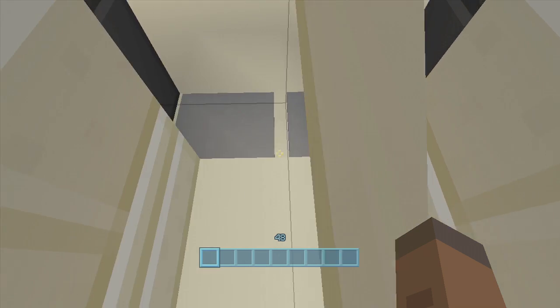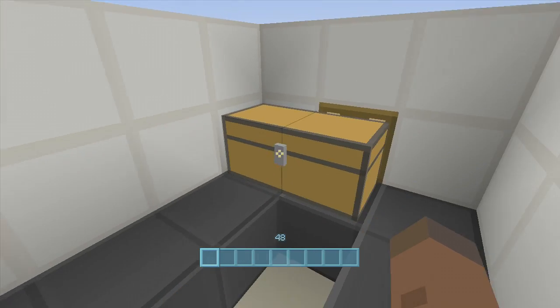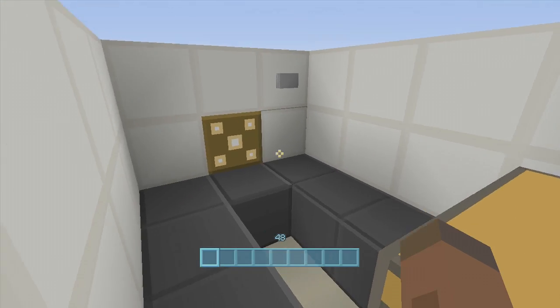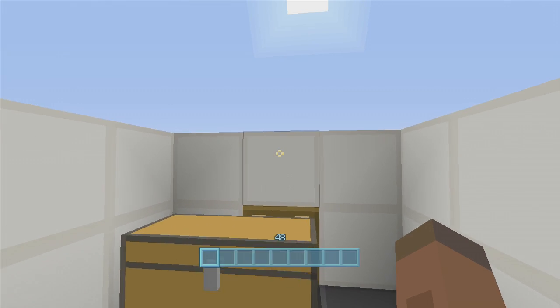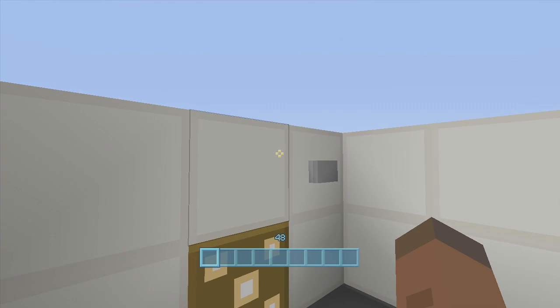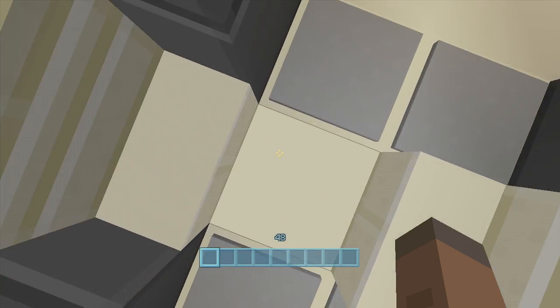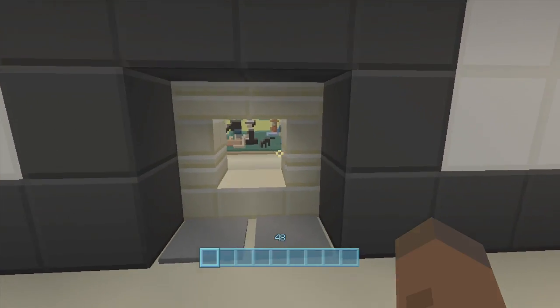Then just jump up — there we go — and now we are up in our secret room. All I have in my secret room is stuff I want to keep hidden from my friends. Of course you can put whatever you like up here; you can even make it a big room. When we're ready to leave, click this button, the door opens up, jump down, hit the pressure plates, and it closes behind us.